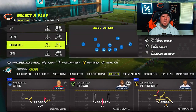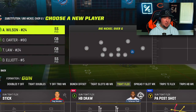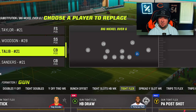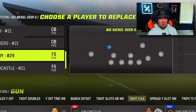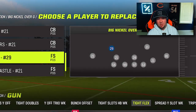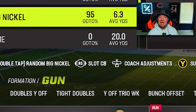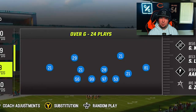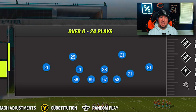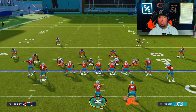We've got a couple of options available. We can leave the big nickel over G in its stock state, which has a safety in the slot — you can sub in a corner if you want, but this is considered a safety position. The two safeties up top make this the three safety rule, which I've talked about in basically every coverage video, because I utilize it to get some pretty crazy zones that change your opponent's viewing angles. Or you can flick the stick left once to activate the CV slot package, which makes the game think there's a corner in the nickel safety position, reverting to two safety rules. I'm going to stay in the three safety rule for this video.